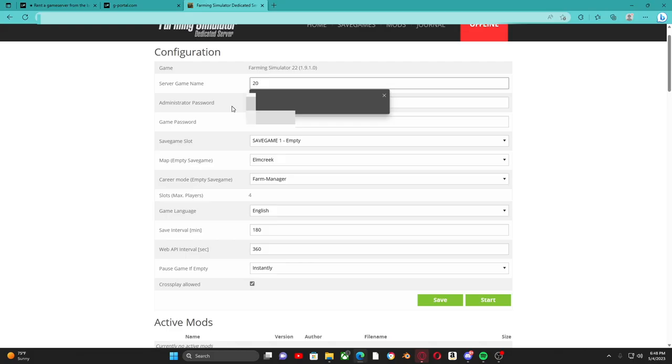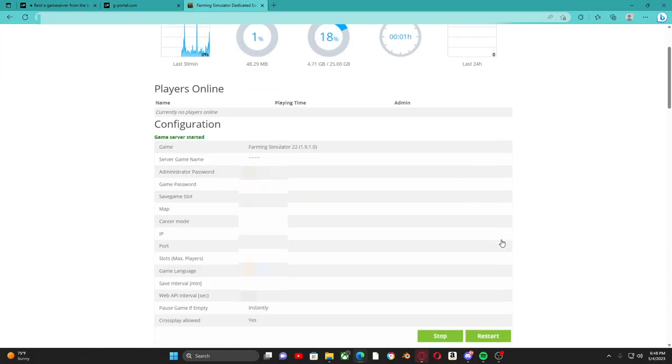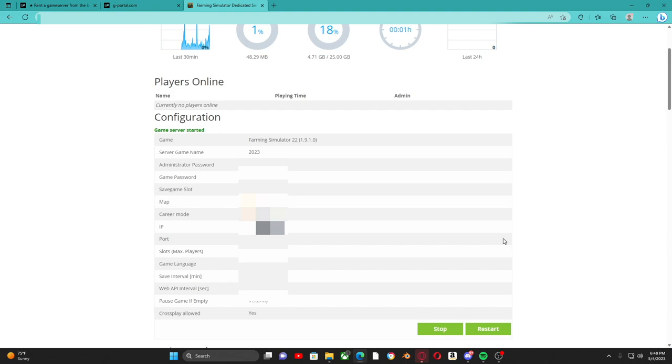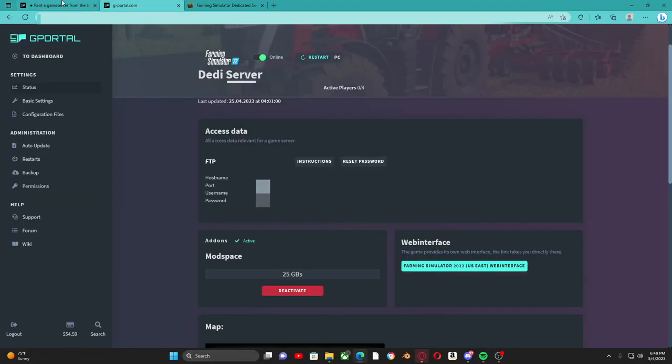Once you've hit activate, go up here — I forgot to hit save earlier — hit 'Save,' and then hit 'Start.' Once your server has started, give it three to five minutes to start up properly. Then you can start searching the name you've given the server, and you've officially made your first G-Portal server. Don't forget the links down below in the description. Hopefully this was a help — thanks to G-Portal for sponsoring today's video.